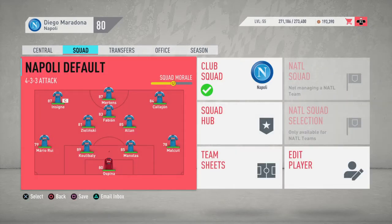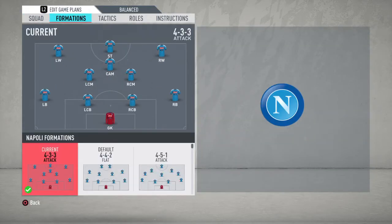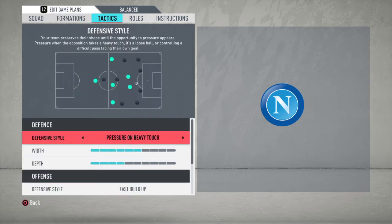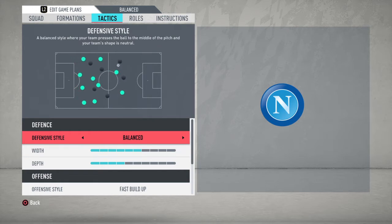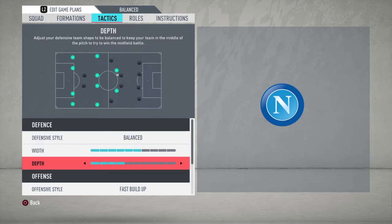I use a 4-3-3 attack formation and I'll go through the formation and some tactics so you can get ideas for your own game. I have a balanced defense with width at six and depth at four — sometimes I push it up to five. I certainly wouldn't recommend going that high if you're playing head-to-head against a live player, but against the CPU it doesn't seem to matter much.